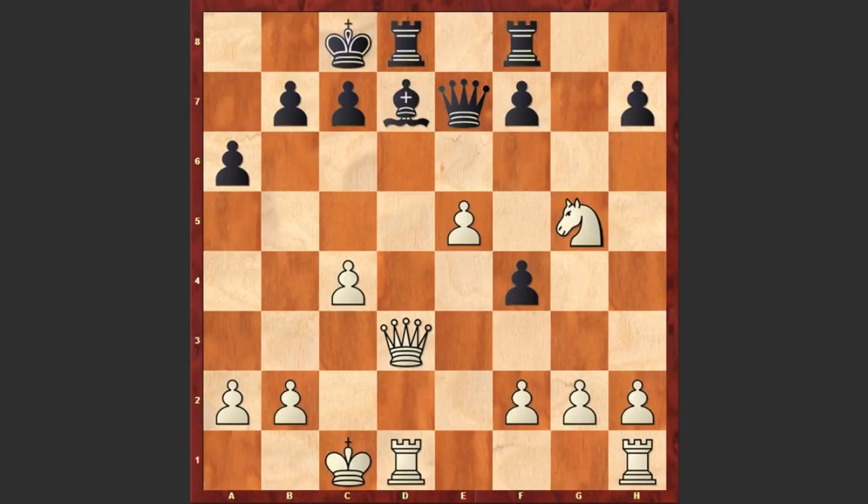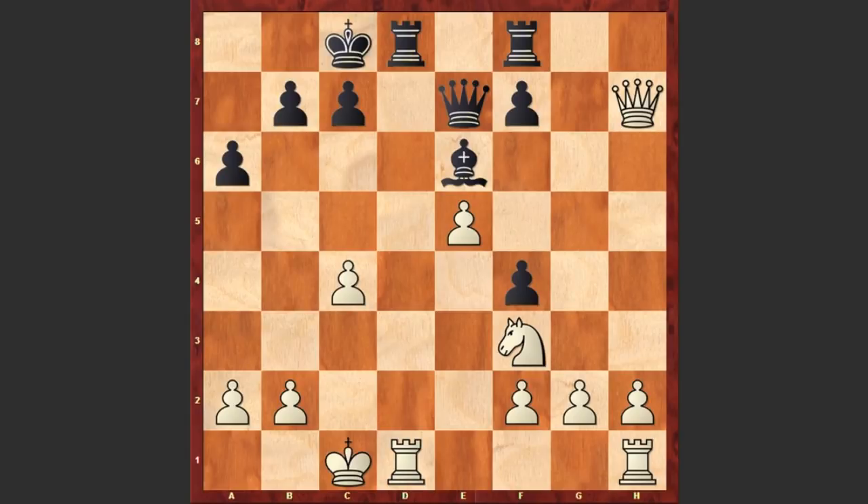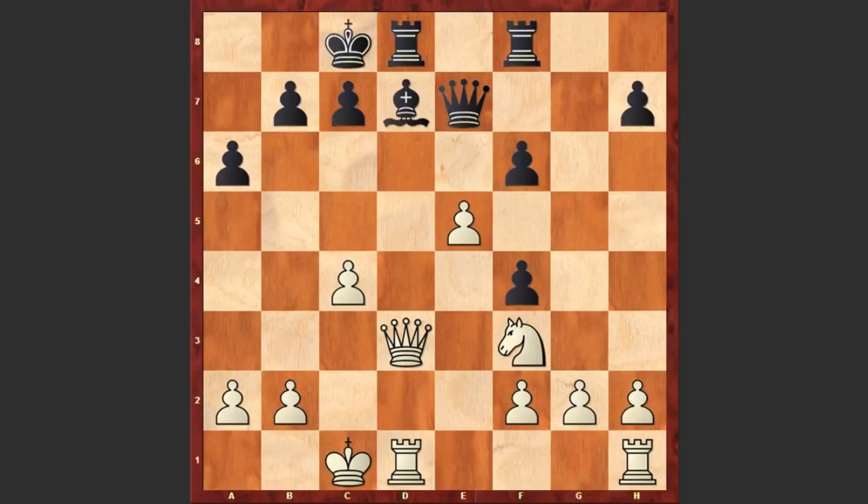Keres captures on g5. Alekhin castles queenside, Nf3, and f6. Well, if we have a look at the board, Alekhin managed to convert that terrible position into an equal game, but here he made a mistake and played f6. It was better to play Be6, and if Qxh7 then black can capture on c4 in return. But after Nf3, f6 is creating too many weaknesses in black's camp.